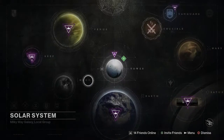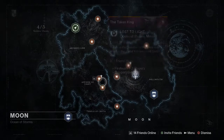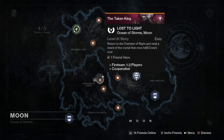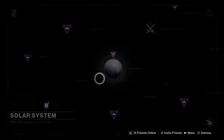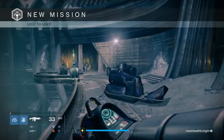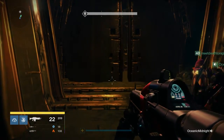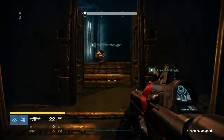Hey what's going on guys, it's Youngks. Today I will be showing you how to get the Black Spindle. The daily heroic is Lost of Light, and this will be the mission you get it on. Instead of completing the actual mission, there is a different way to go. The Black Spindle is like the Black Hammer and this does have to be done on heroic difficulty.